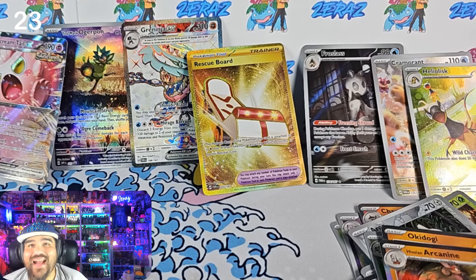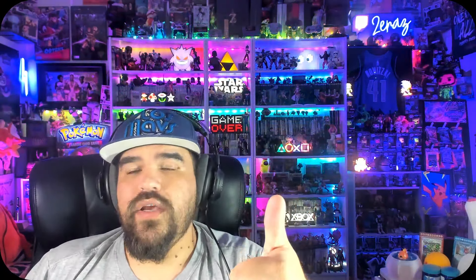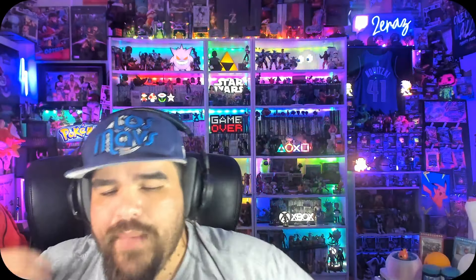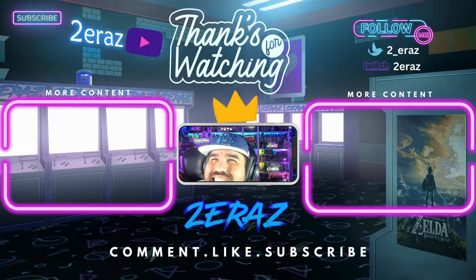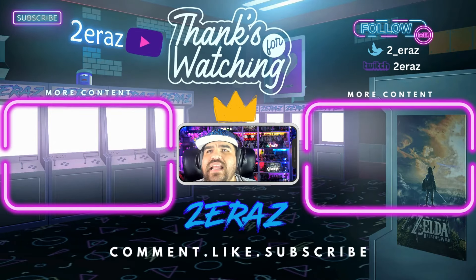Ladies and gentlemen, we got three IRs, a hyper rare, an ultra rare, and a double rare — six hits out of nine packs of cards. I don't know if the pull rates are back, but we'll find out as we open more. The ETB was absolutely cracked — and it wasn't even the Pokémon Center exclusive, just a regular ETB. Thank you for watching — please leave a thumbs up, like, comment, and subscribe. Most importantly, tell somebody something nice today — mental health awareness is incredibly important. I love you guys. Happy release day and I hope your pulls go amazing!